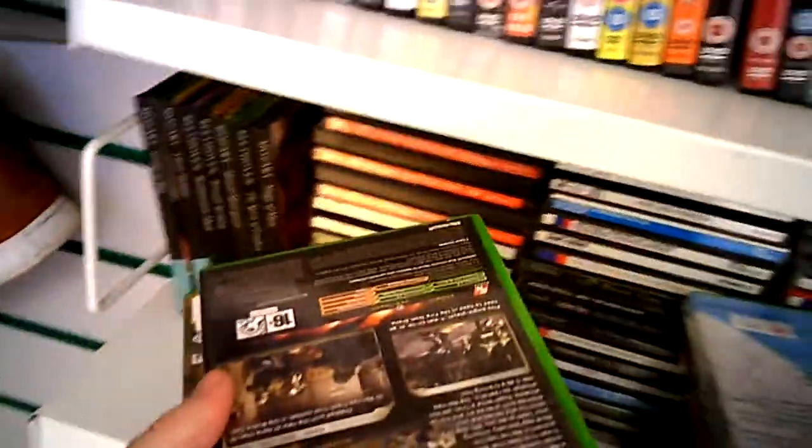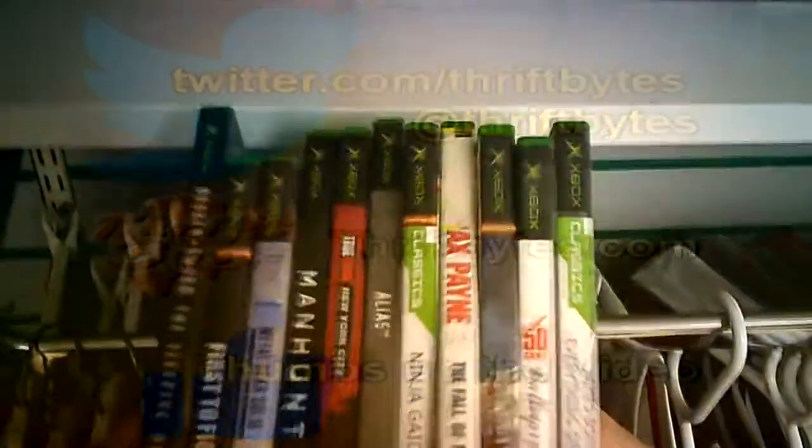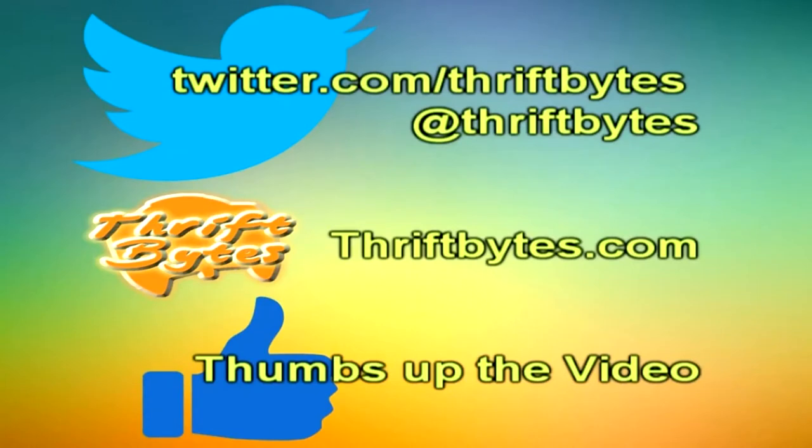Pretty sweet finds. I'm hoping a lot of these are backwards compatible on 360 so I don't have to dig out the original Xbox - I know Substance is in there so I might have to. Not bad for going to one place and finding all this stuff. That's everything I found this time on Thrifting Live. If you like this video be sure to thumbs it up. If you want to help me out you can go to thriftbikes.com, and if you want to see what I've found off-camera you can go to my Twitter at twitter.com/thriftbikes. Thanks for watching, see you later.